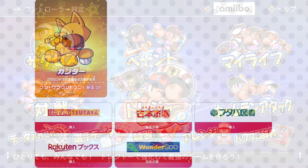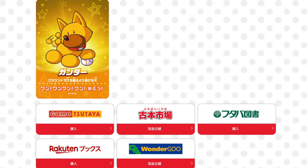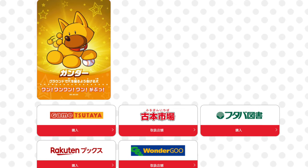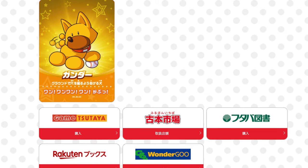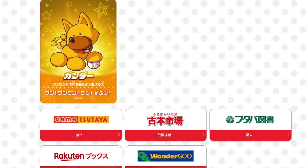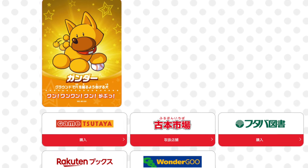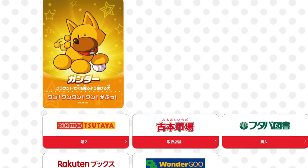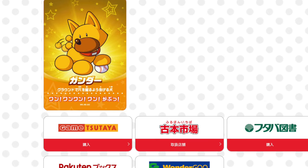The next card features a dog character — kind of cute — named Ganda. This was packaged with the game at Game Staya, Rakuten Books, Wonder Goo, and a few other retailers listed. This card will give players equippable items that can be removed and used with any player they like. When equipped, these items give boosts to players, and they can be changed around at any time.